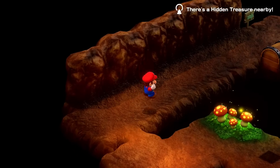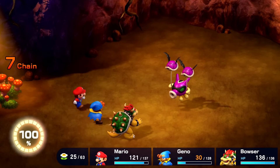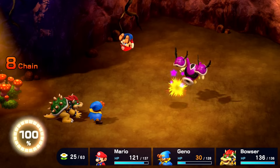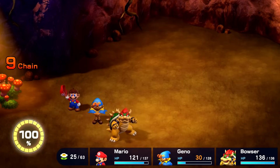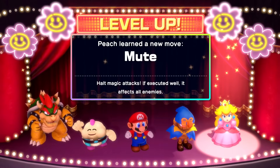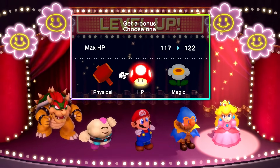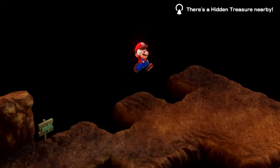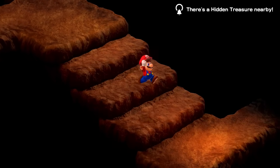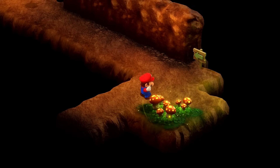Can I hop on these or interact with them at all? Doesn't seem like it. But there is a way to continue over here. I'll knock you out — nothing too crazy here. I think we can make quick work of these enemies. Attack for Geno — 224 damage, that should definitely do the trick. Easy fight. Our chain continues to go up. Geno gets a level up — wait, it was Peach. Peach is level 15 and she learns a new move: Mute — haunt magic attacks. If executed well it affects all enemies. That feels like it'd be really useful in a boss fight. We'll up her health too. I'm not seeing too much over here but there's got to be that hidden treasure somewhere.